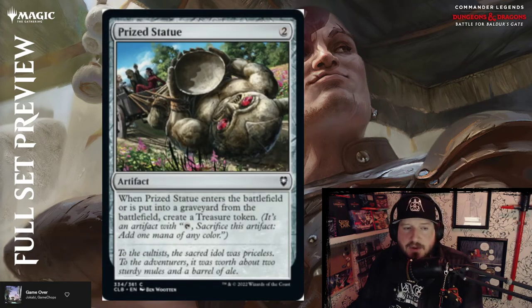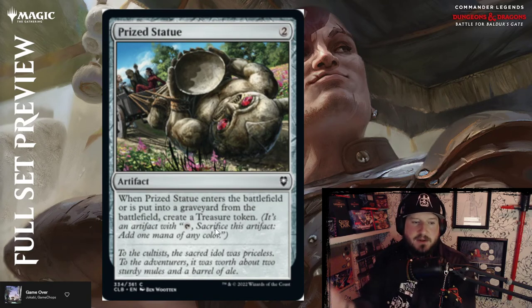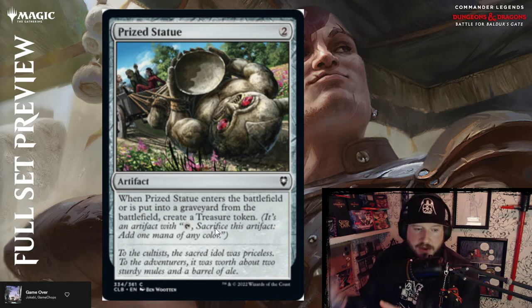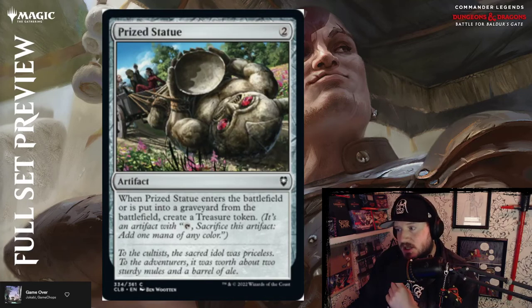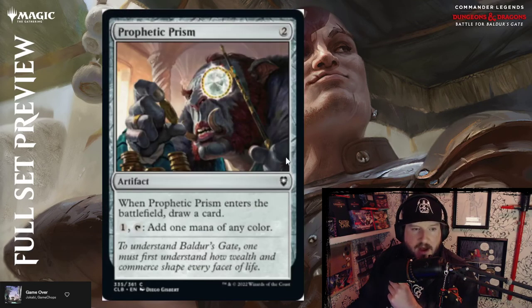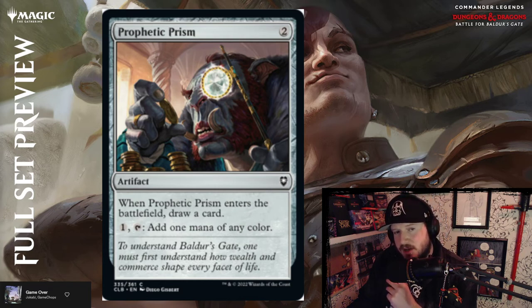Prize Statue — two colorless for an artifact. When Prize Statue enters the battlefield or is put into the graveyard from the battlefield, create a treasure. It looks very demonic — not something you should be prizing. Prophetic Prism — two colorless; when it enters, draw a card; pay one and tap to add one mana of any color. So mana fixing.